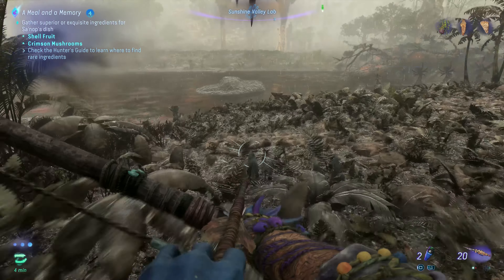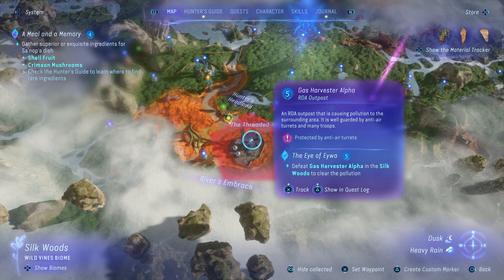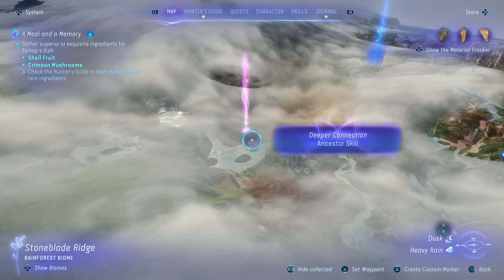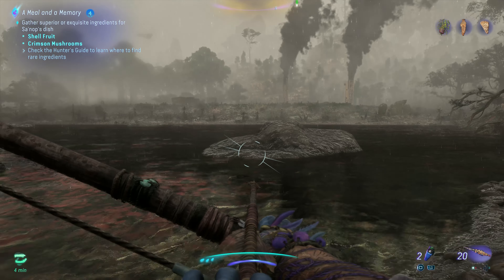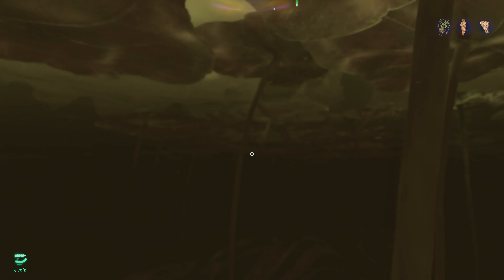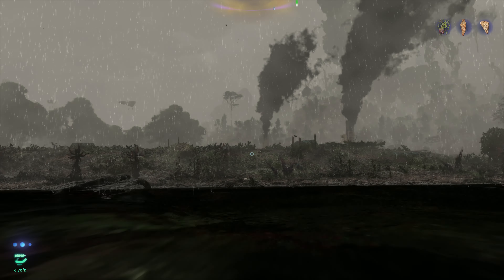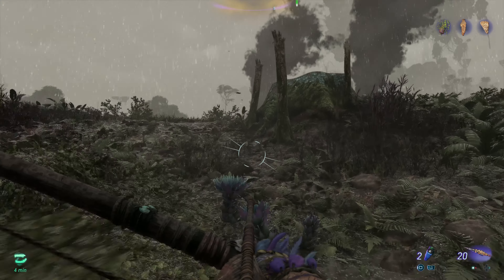Hello, beautiful people, and welcome back to Let's Play Avatar: Frontiers of Pandora. We are finally gonna do the quest located in this area around the gas harvester alpha. I'm gonna do it like I did it in the last episode — guerrilla style, going in there like a ninja. My initial approach would be to give everyone a headshot, but obviously the game designers did not want us to do that.